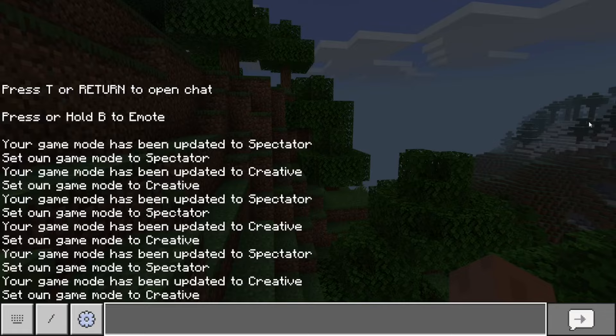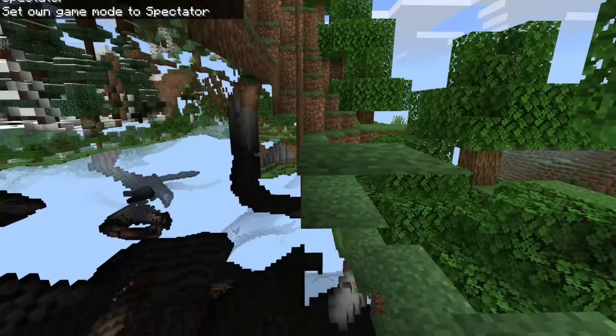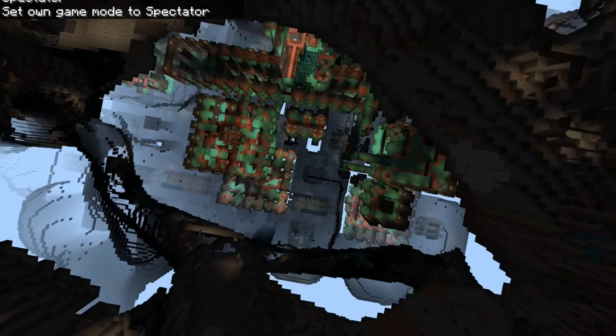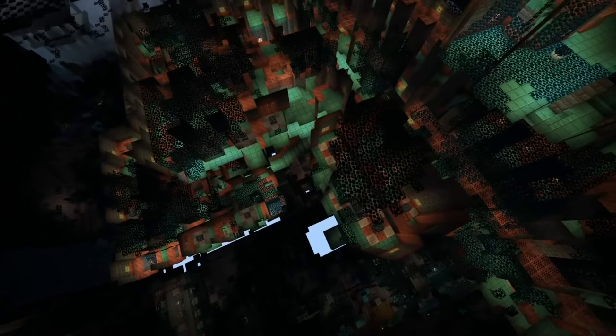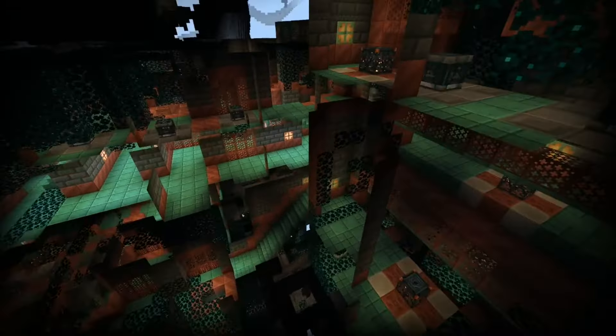Because when we get to these cores right here, when we head straight down from here, we could eventually see a trial chamber, but we could also see an ancient city that spawns pretty much right in the middle of each other.